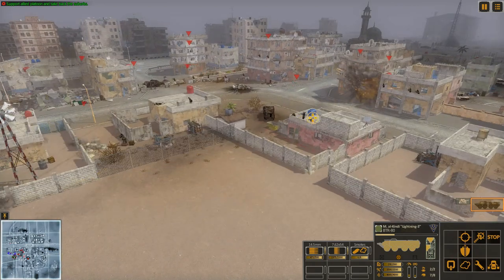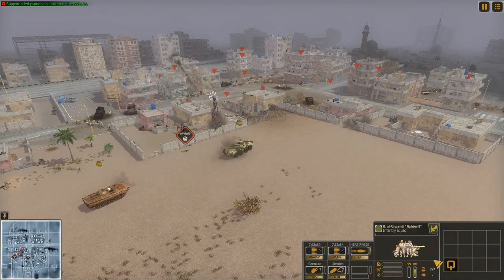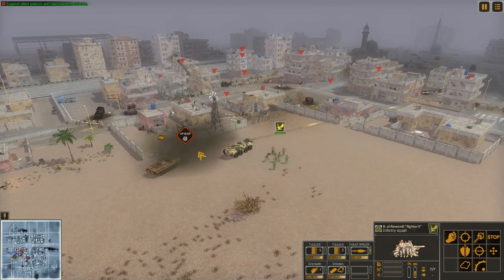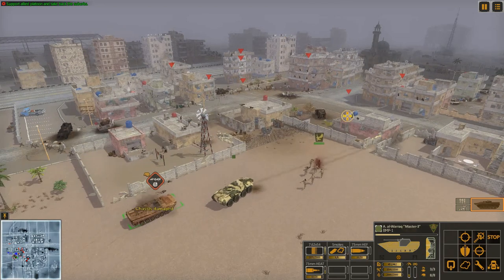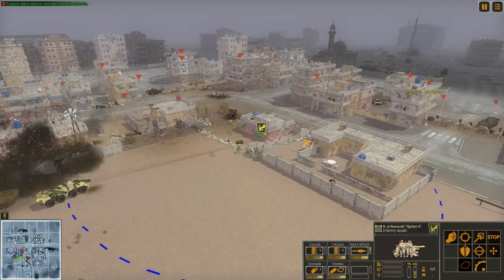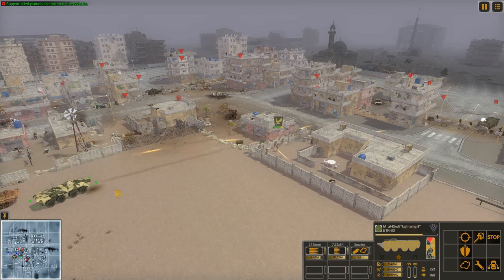ISIS on top here. What we can do is get one of these squads out — I can do the same with the other infantry squad — and just take one of these buildings and start fighting back. With the al-Rani fighters we're going to try to take that building right there. That building's destroyed, so I'm actually going to have them cross the street. We'll toss a little smoke as well, and I'll give them some fire support to cross.